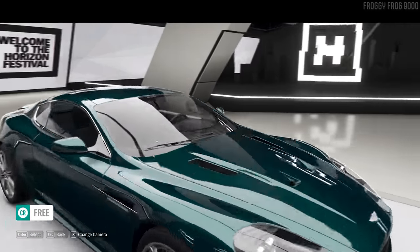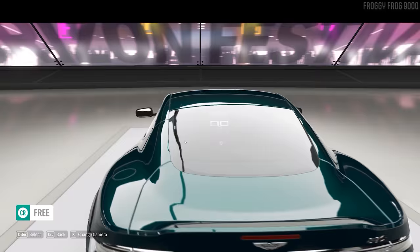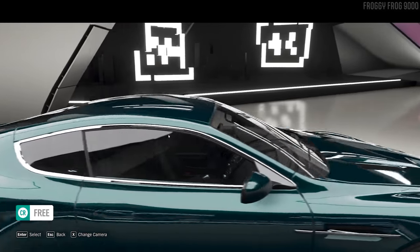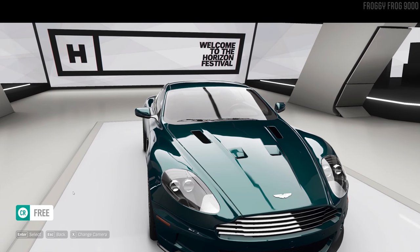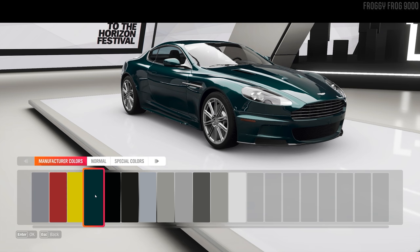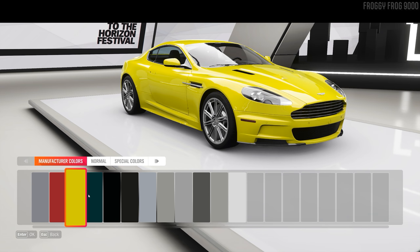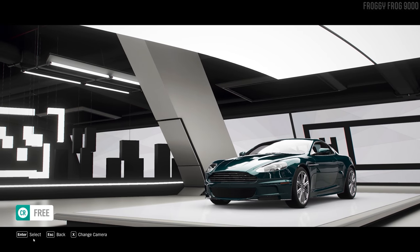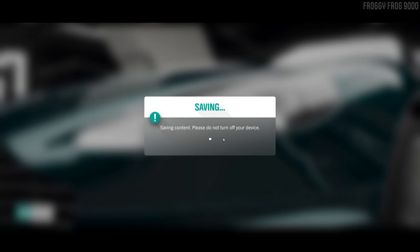Nice and shiny, very sleek. This car — it looks like it's doing 200 miles an hour just sitting still. That green's on my shortlist. I don't like that yellow, that mustard green. But that green speaks to me, so I'm going to select it, rightly or wrongly.